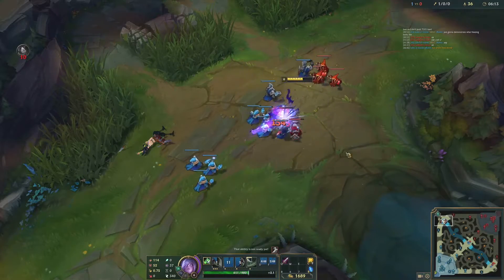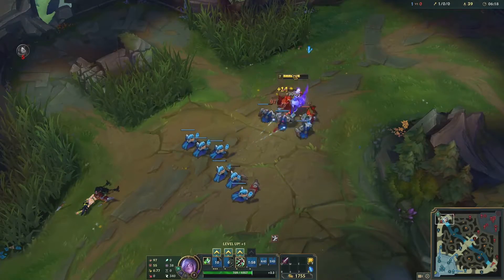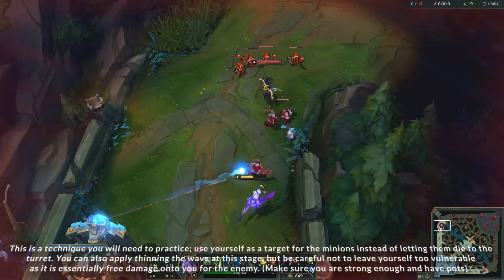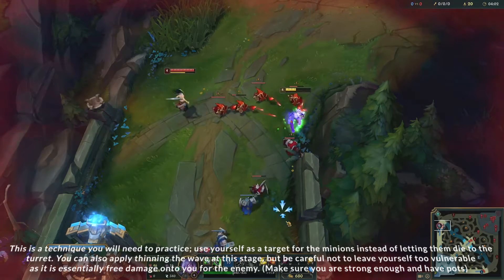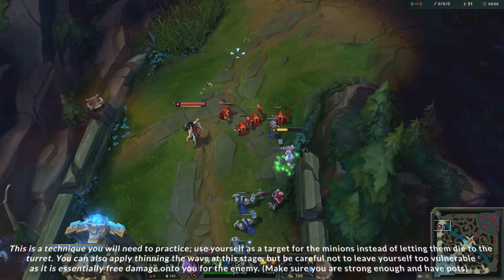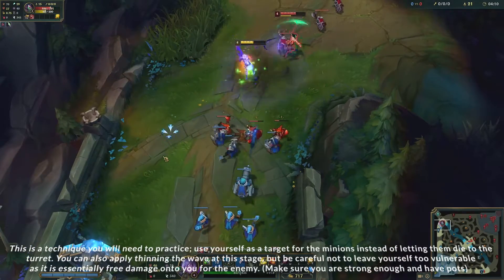So let's get onto the how. Freezing a lane may seem like it's a very complex thing to set up, but it's actually quite simple. You want to let the enemy minion wave build up so it's bigger than yours by around 3 to 5 minions. When it starts getting closer to your tower, you want to thin out the wave so it's more manageable. Save around 4 to 8 extra minions of theirs in comparison to yours.